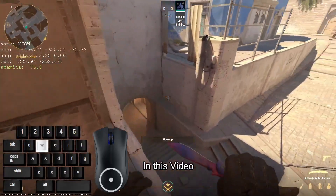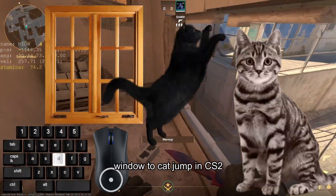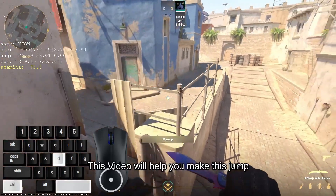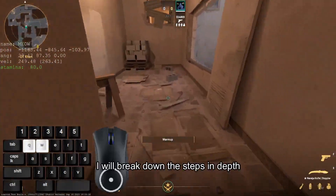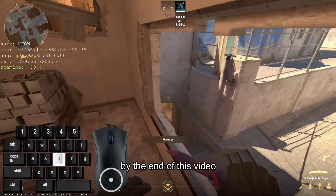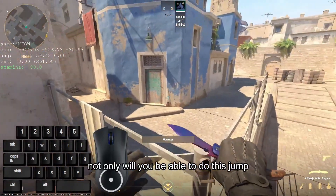For example, the Mirage Window to B Short jump — you just have to know at which point you have to jump, where to face after that, and a secret jump-crouch bind with the right timing to land it. It's definitely easier said than done. It took me about 3 hours to now finally hit it consistently about 9 out of 10 times, but now I can confidently hit it in an actual game.